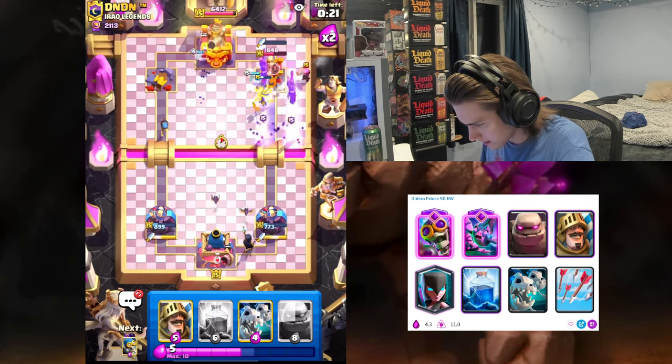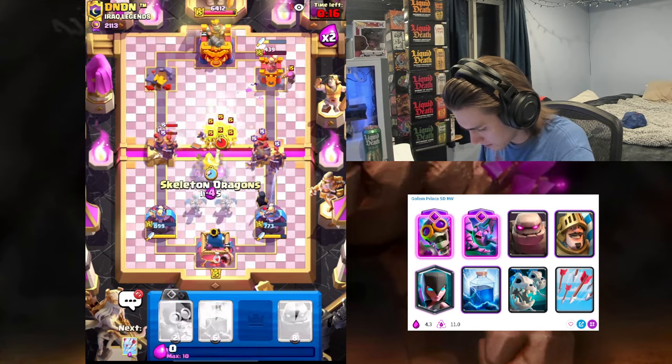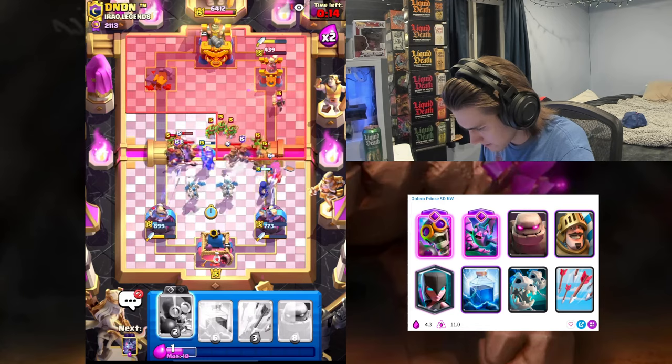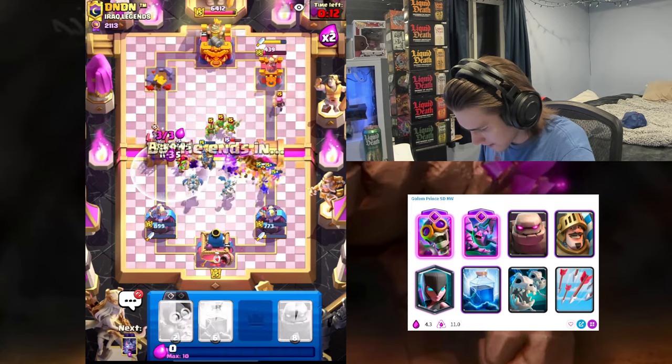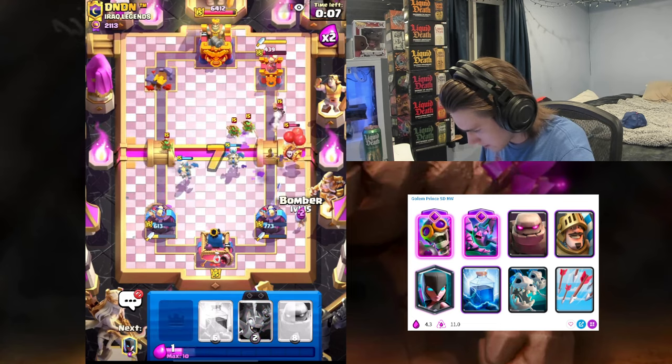Night Witch is gonna hit the tower — that's huge! I'm gonna go Prince in the middle, we'll split the Skeleton Drags again. We're gonna have to arrow this right here — Skeleton Drag coming clutch.